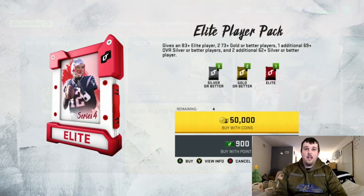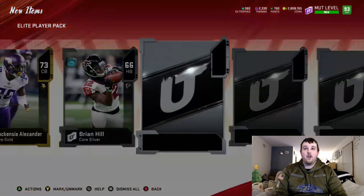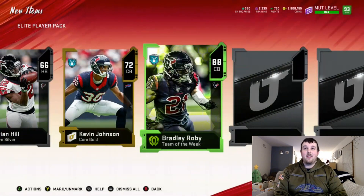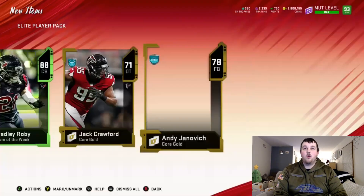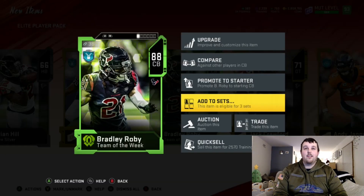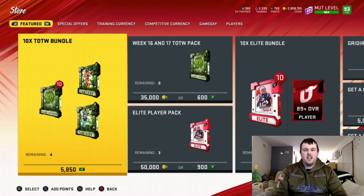Four packs remaining. These packs aren't super juiced. We don't get anything great. We get a Team of the Week, 88 Bradley Robey — I'll take an 88 pull all day long. He's for the Kenny Galladay and Devin White sets. Definitely feels like he's close to 50 grand.